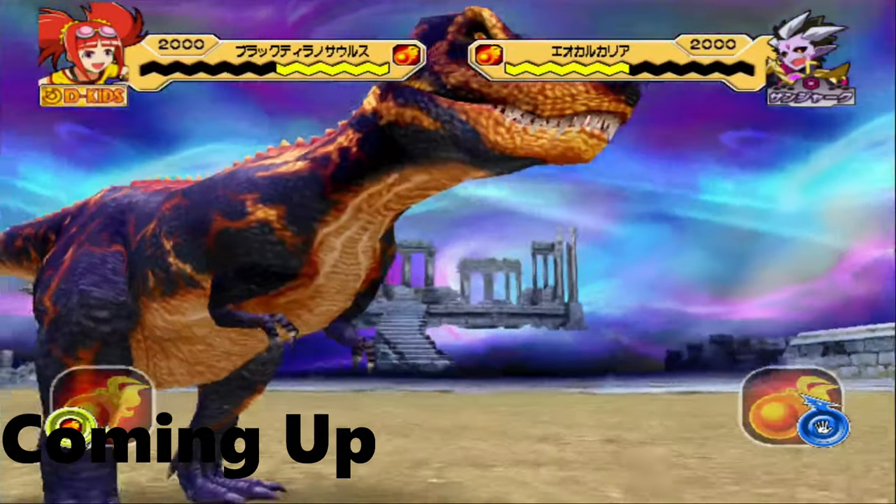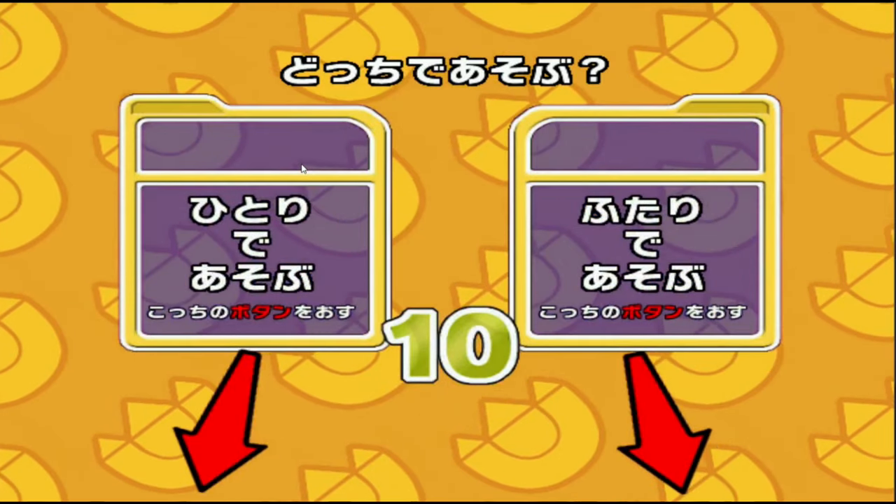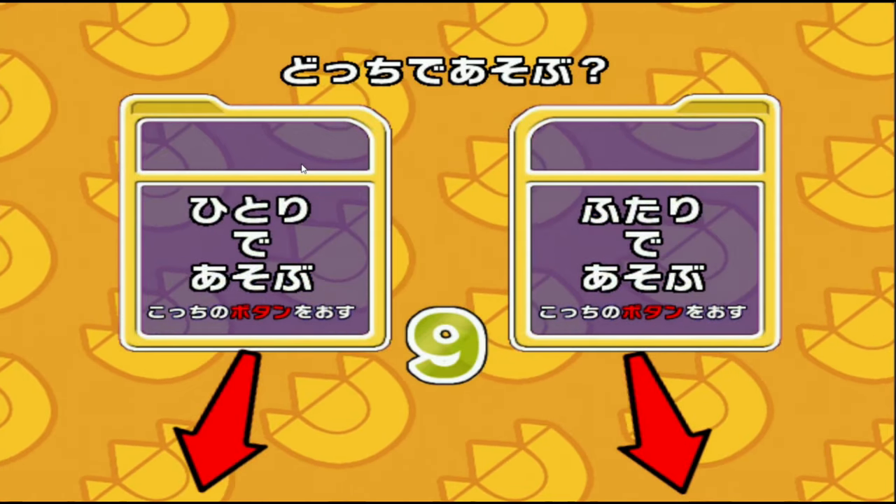We got it off! What did we get? We got Volcano Burst! Hello everybody, this is Trinkley, and we're back for another episode of Dinosaur King.